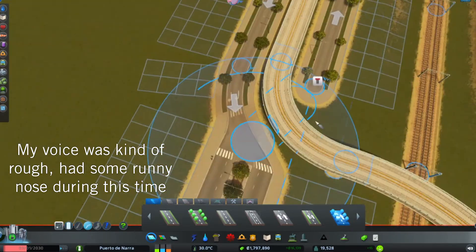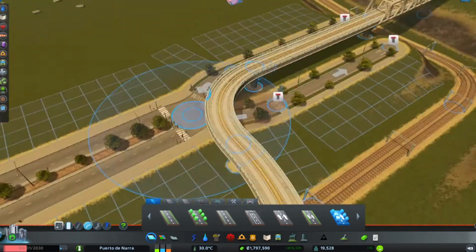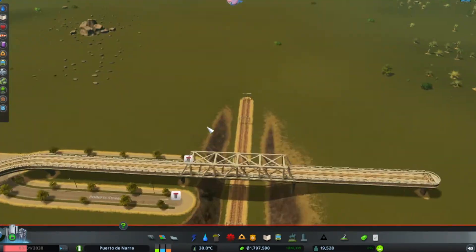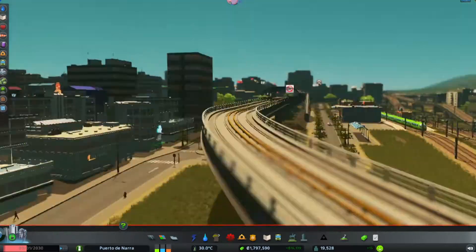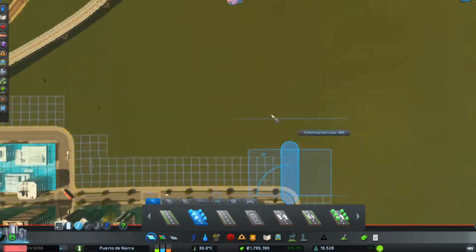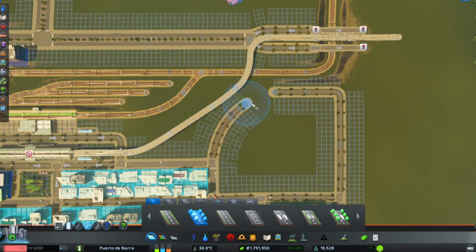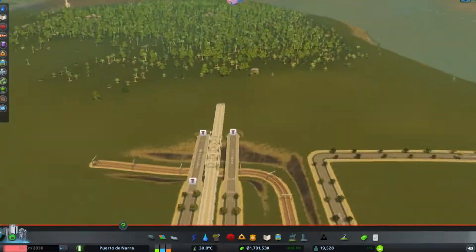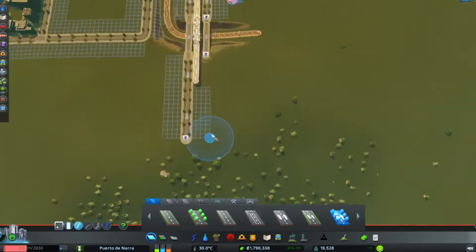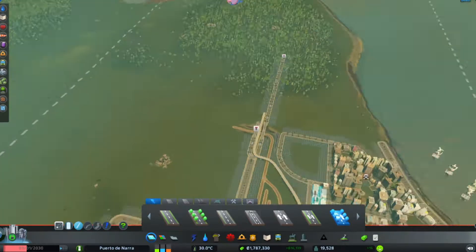I didn't want to disrupt the zones in the area where the metro would pass, so once again I had to split up the four-lane road into two separate one-way two-lane roads. The plan is for this road to extend up to about the entrance to the downtown, where the metro track would also separate in its route by the road. I am really really excited to see this avenue completed, though at the same time I am also kind of nervous on whether this road would be a haven of traffic, as it's inevitably going to be one of the main thoroughfares of the city.